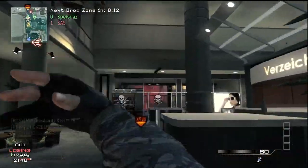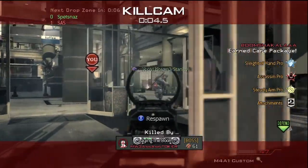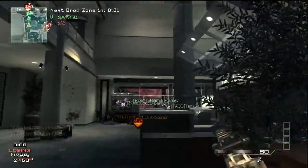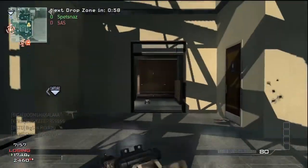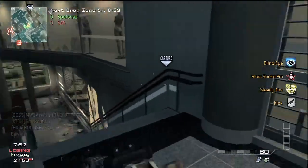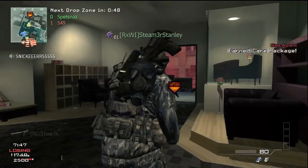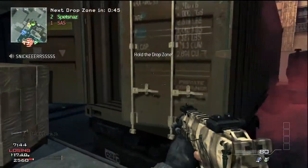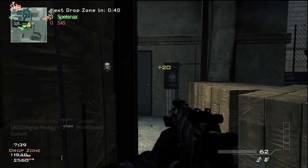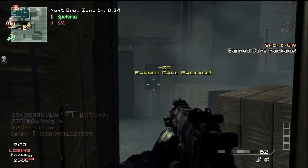So in this game we started out losing. This particular drop zone location is really hard to hold — my teammates are getting taken out by a helicopter and there's a guy posted up right at the entrance. But luckily it changes, and the next location is a great one. I get inside this truck, sit there, and start getting points — plus 20 — and the enemy team isn't in there at all, so I'm just capping points left and right.